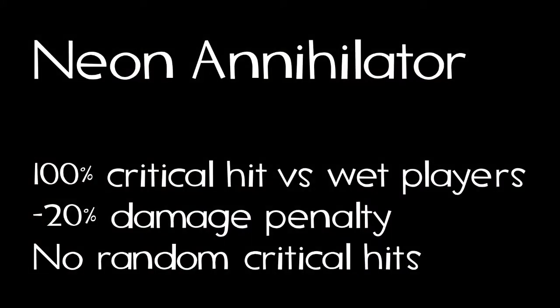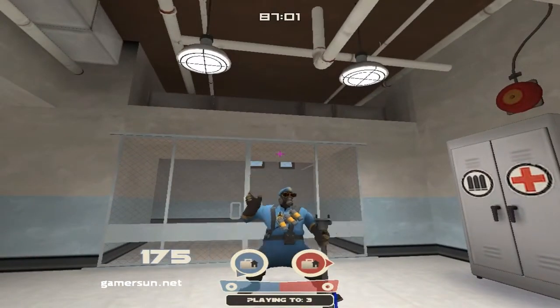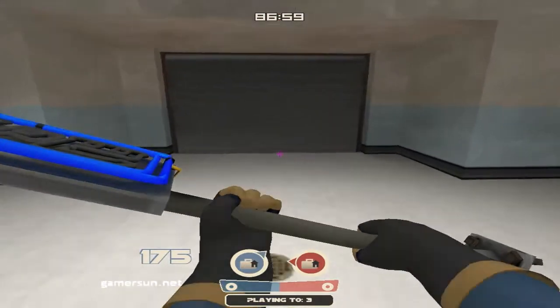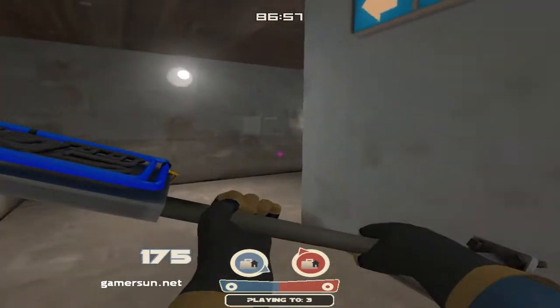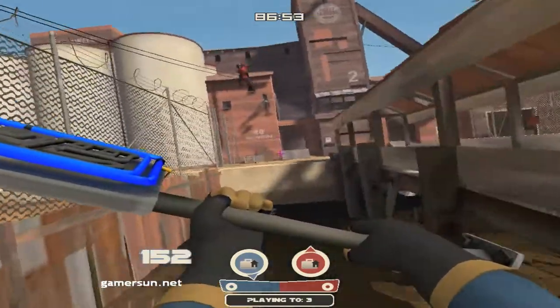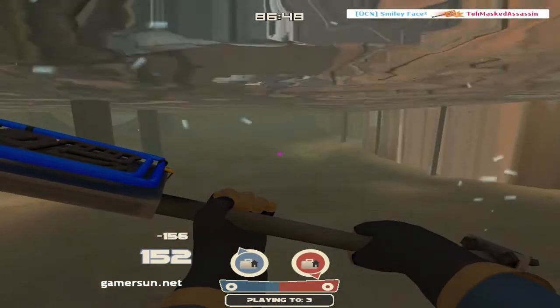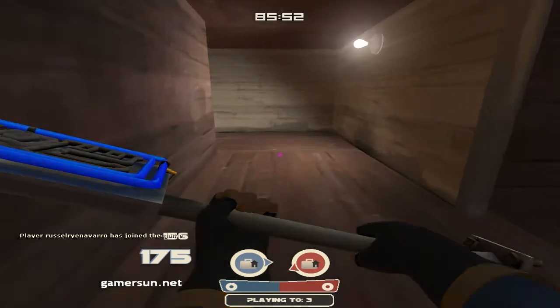Now I'm going to move on to the Neon Annihilator: 100% critical hit versus wet players, minus 20% damage penalty, and no random critical hits. I'm going to play the guitar like a badass first here, and now we're just going to run out here on 2fort — totally not set up or anything. A soldier just happens to be rocket jumping across the map, falls into the water, and I get a chance to whack him with my Neon Annihilator — 195 crit damage, and he is now dead.